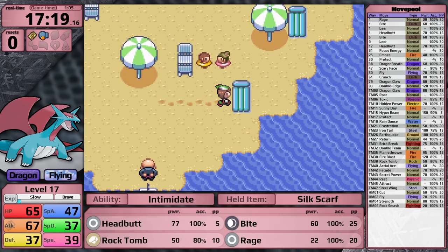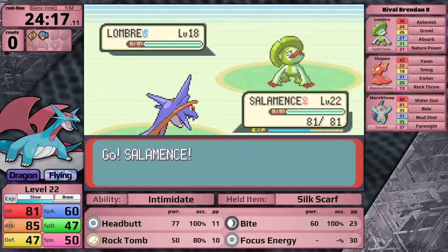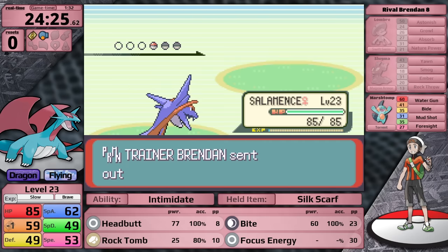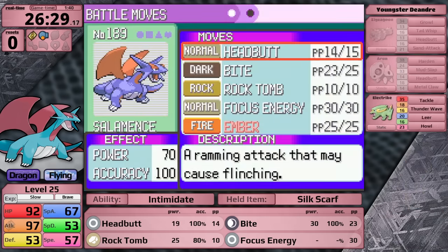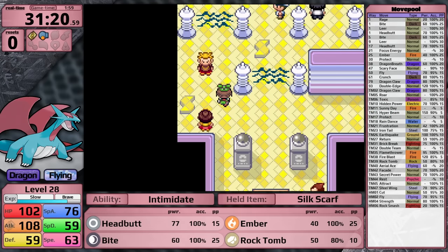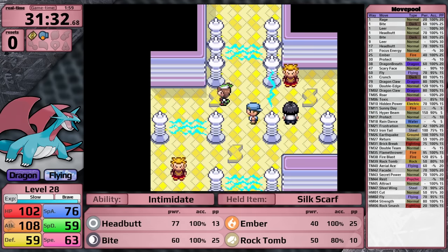On Slateport Beach, I pick up the typical three items: the Ether, the Soft Sand, and the Heart Scale. I skip ahead to when I'm facing Brendan. I do have access to Focus Energy now - while it takes the critical hit chance from around 6% to 25%, I didn't think it would be useful so I just sweep with Headbutt. Focus Energy is going to continue being useless. Once Salamence reaches level 25, it can learn Ember, and I'm going to teach this in the place of Focus Energy. Ember is important because I need a counter to Watson's Magneton.